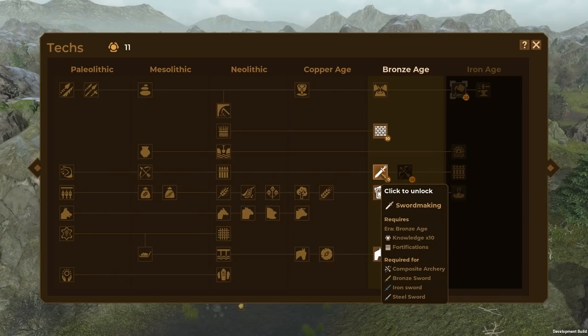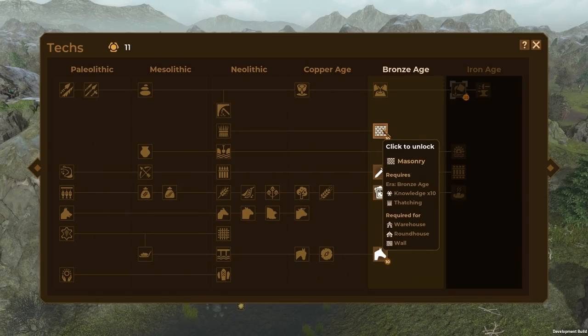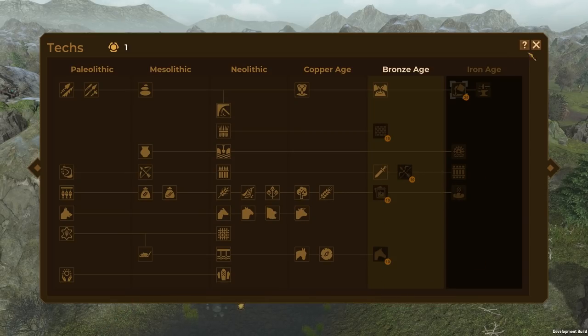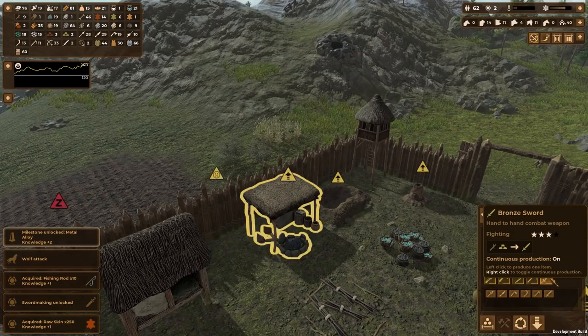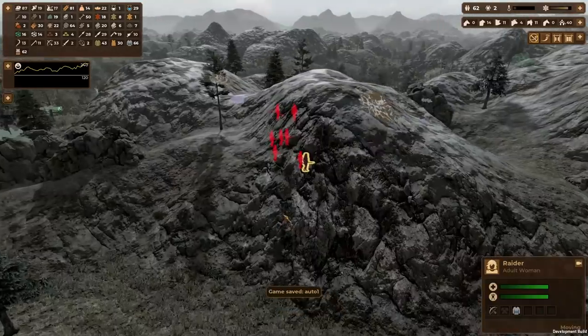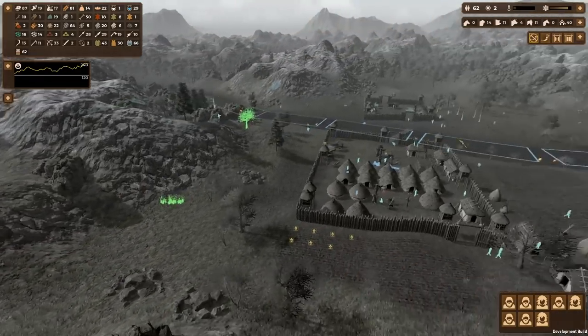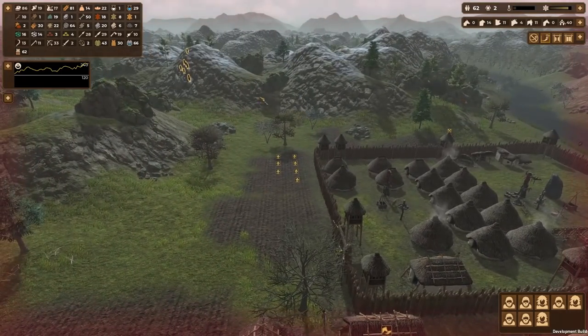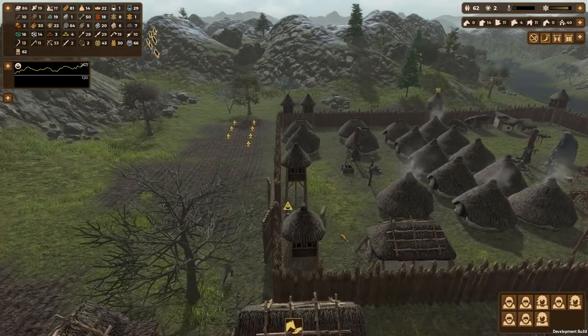Should we get sword making first or masonry? Probably sword making, since that will help us defend against raiders more than walls alone. Done — and let's craft some swords as well.